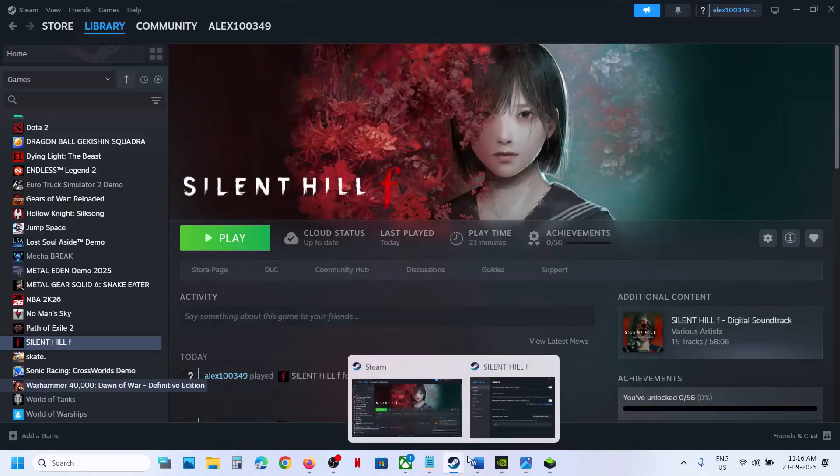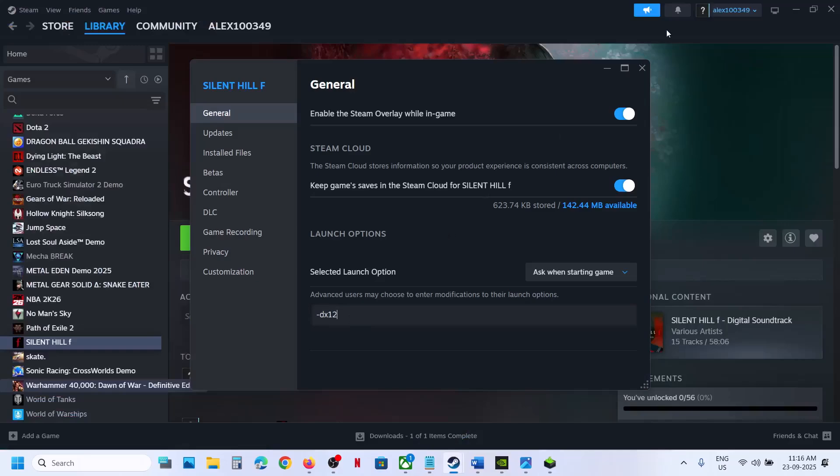If that does not work, make a right click, go to Properties, and this time you can type in -DX12 over here. Once you type in -DX12, launch the game and then check. Still not working? Remove this and then follow the next step.